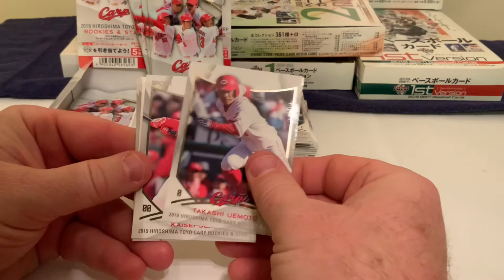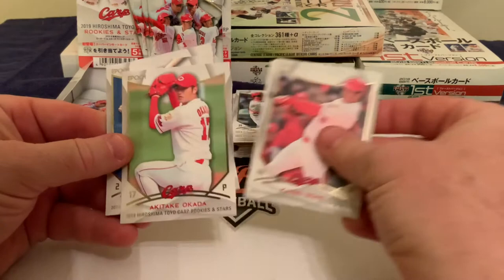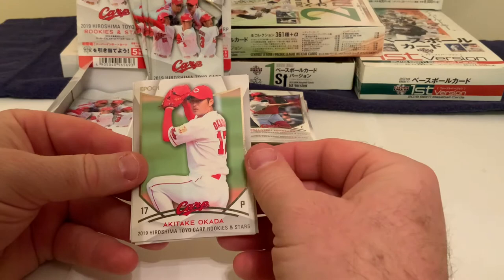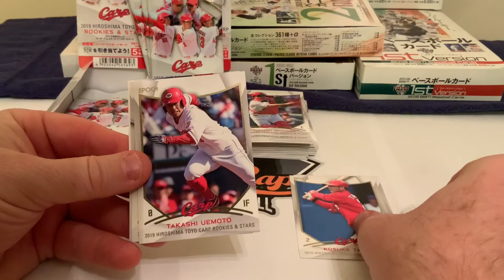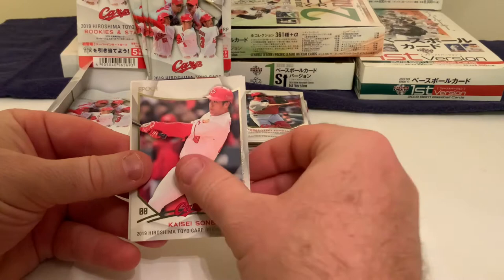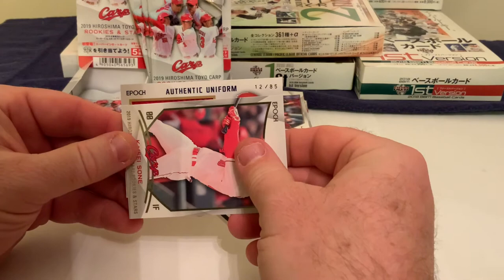In our last pack we've got Takashi Yamamoto, then Kaisei Sonne — and we do have something numbered out of 85. We're going to save that for the end to keep it suspenseful. We also have Akataki Okada the pitcher, Kosuki Tanaka the shortstop for the Carp, Uemoto the infielder, and then of course Sonne — and there's our authentic uniform.